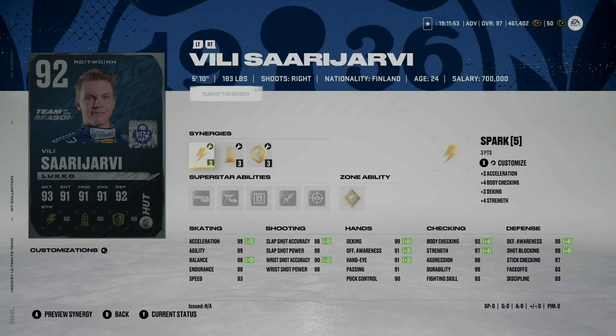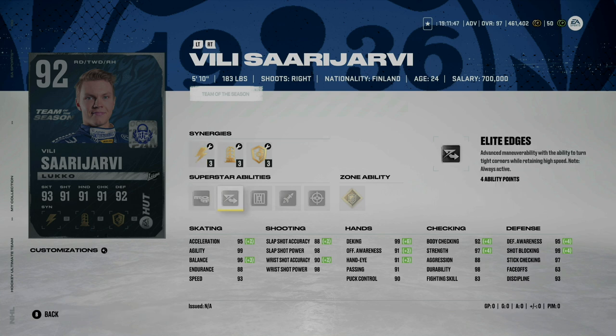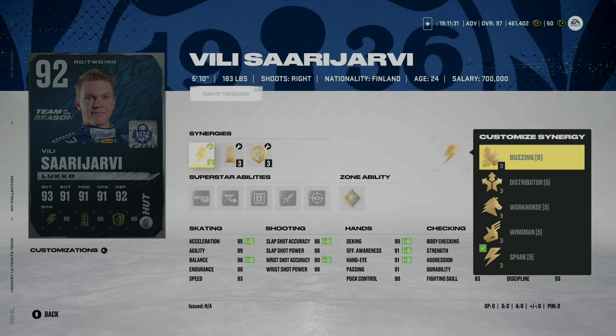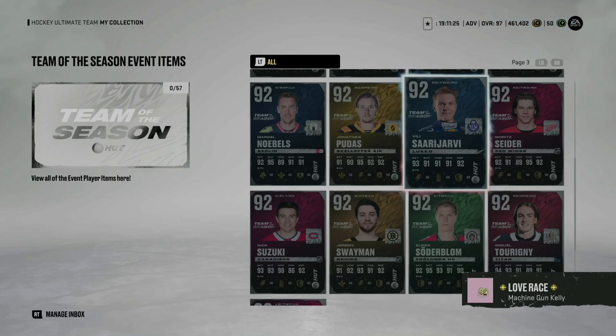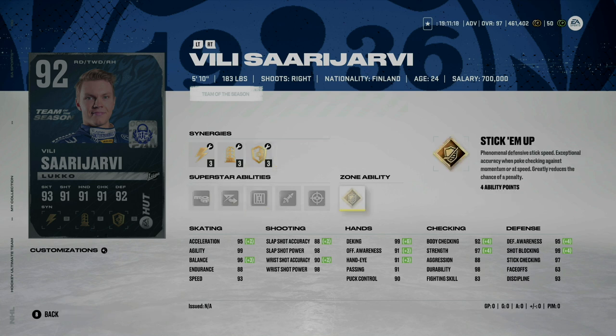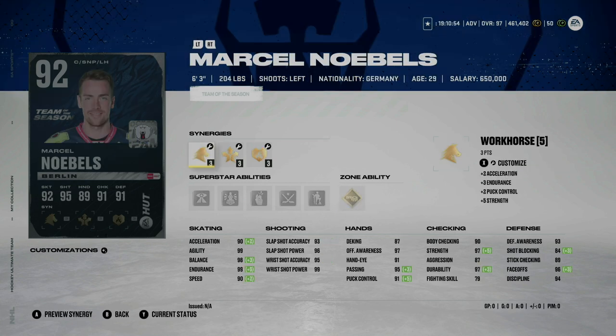Villi Sarajarvi — 5'10" 183 pounds. I wish he were a little bit bigger. He has 95 acceleration and 93 speed, so you could flip-flop those to have 95 speed and 93 acceleration. I actually find it better to have acceleration prioritized on some of these players. But I'd probably pass on this one — for a smaller defenseman, I'd rather go after Quinn Hughes who's going to be way quicker and probably around the same price.